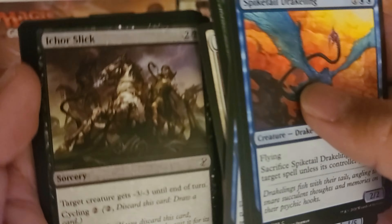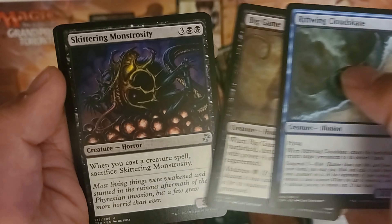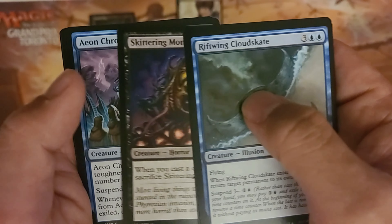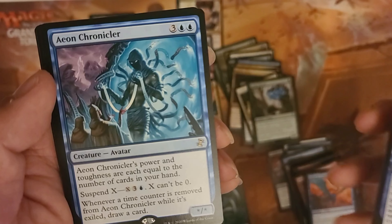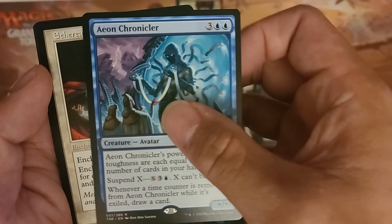I like the old card frames, honestly. I like them better. What do you guys think — did you miss the old frames? Okay, it's not common. Rootwalla, Cloudsgate, Big Game Hunter, Skittering Monstrosity, and an Aeon Chronicler. And an Ethereal Armor — let's put that here.